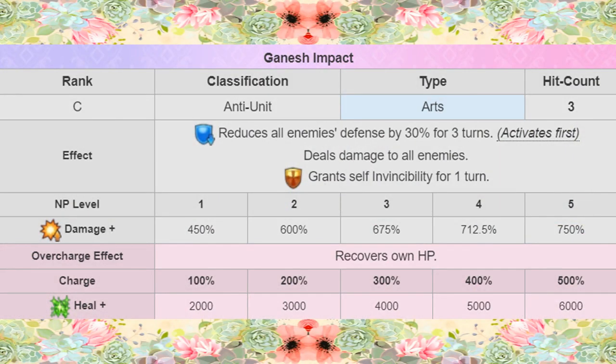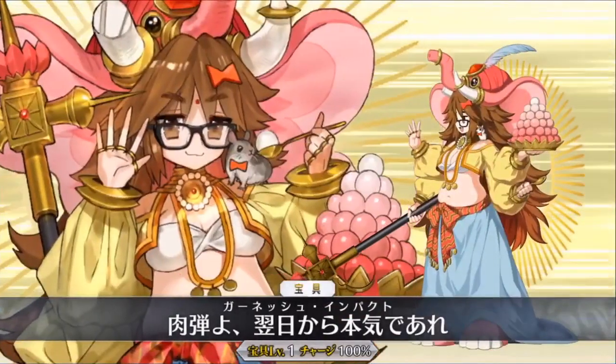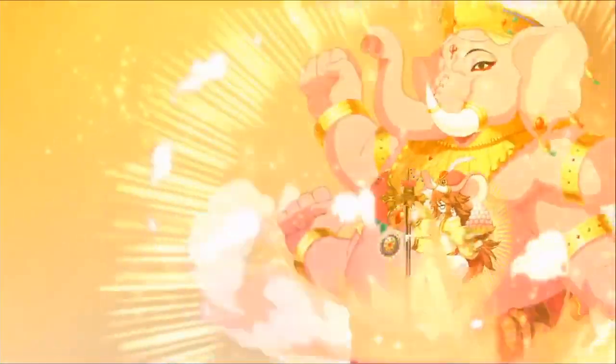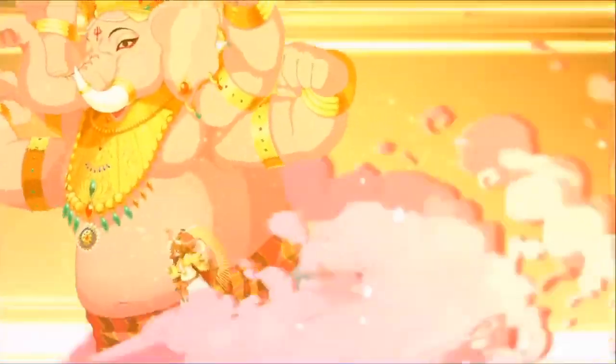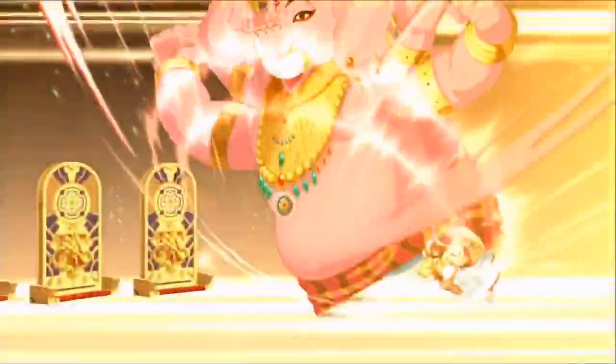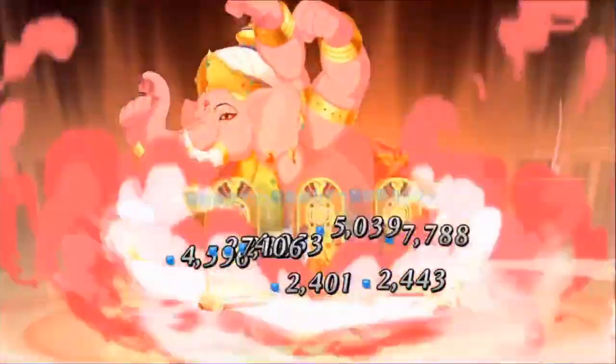I love Ganesh Impact — 30% defense reduction to all enemies for 3 turns, along with damage to dish it out. It's packed with 2 defensive bonuses, each good on their own. Another form of invincibility frees up her 3rd skill to protect an ally, and the health gain helps sustain her in longer fights from the incremental damage she'll take. It's a very nice utility tool in a kit full of utility.